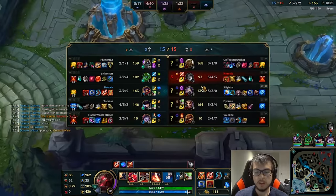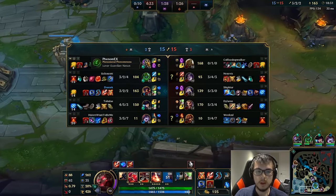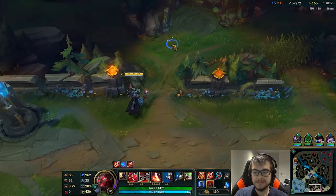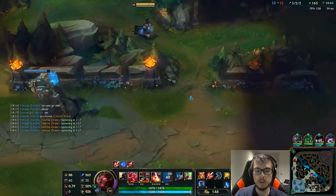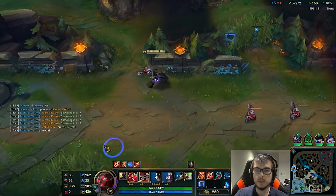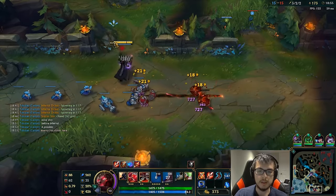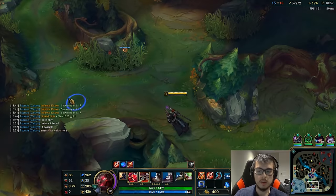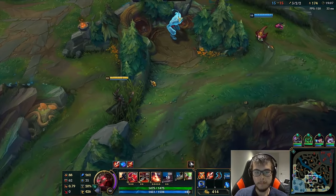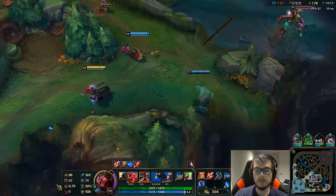I have my Lich Bane so I can fight Kassadin now. Kassadin is getting pretty strong because he got the Archangel's Staff. We have to be careful of that. But Nasus is absolutely massive — whoever he Withers is going to basically hate their life. I'm going to place a pink ward up here so that Kassadin can't roam freely. I also want to ward that bush because that's where Kassadin's going to come from. I stole the crab, which is really huge.